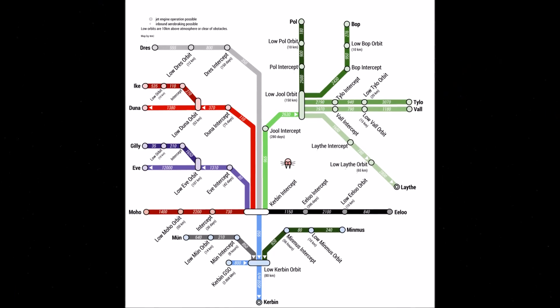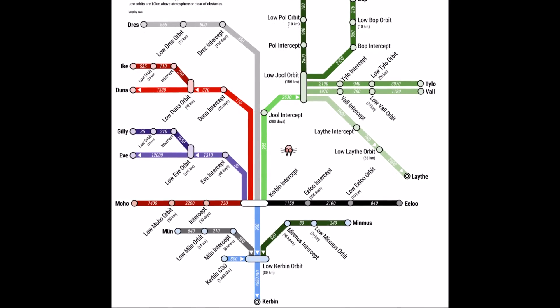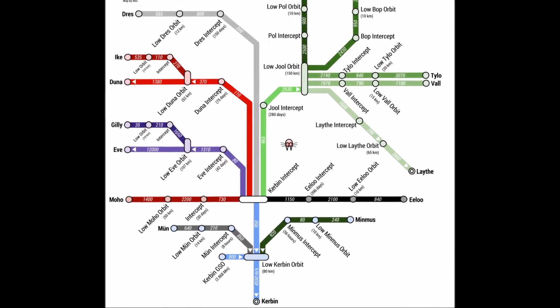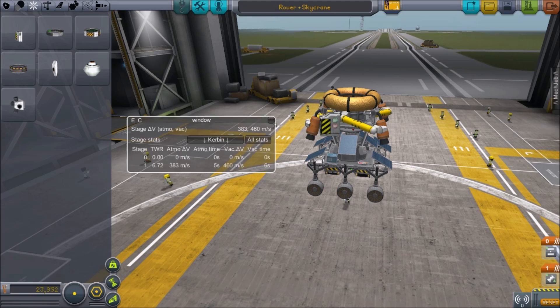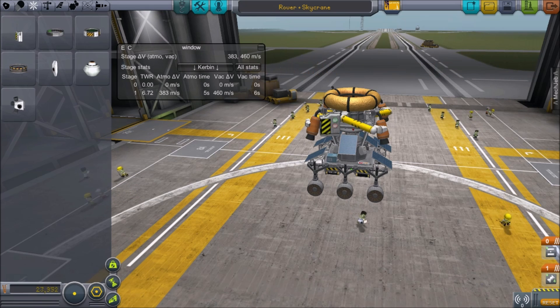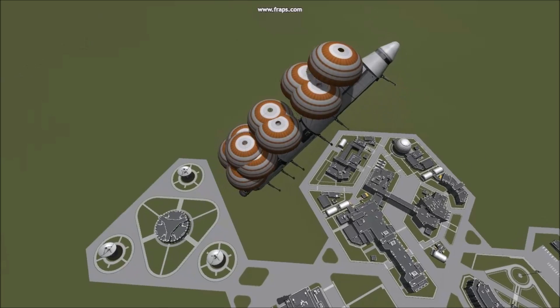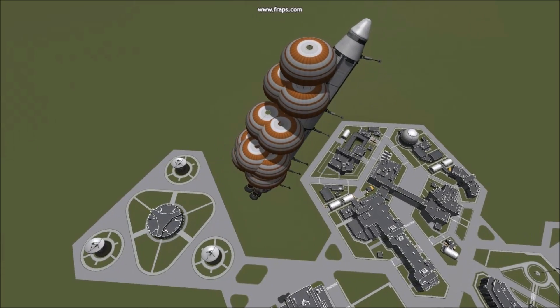You can use a delta V map, like this one from Wikipedia, to ensure your spacecraft can accomplish its mission and see how far it could go. Using these tools can save you a great deal of time, obtaining your total amount of delta V and comparing it to the delta V map. Thanks for watching — join me next time for 5 tips building bases.